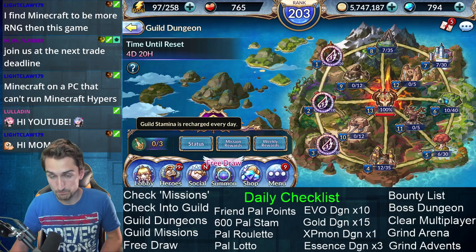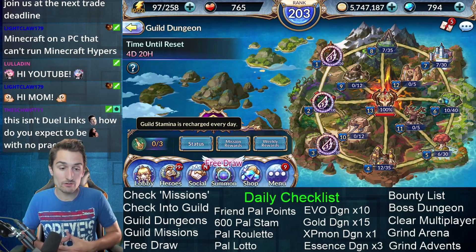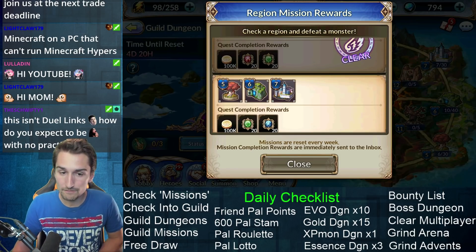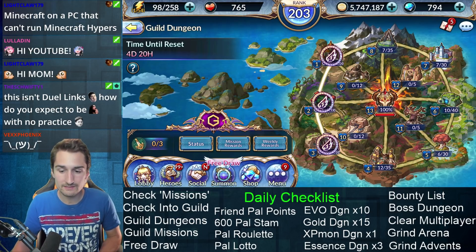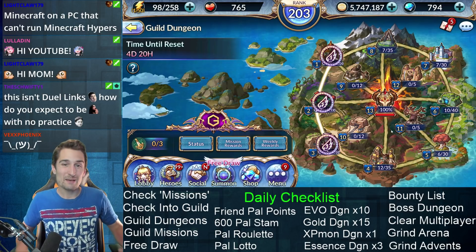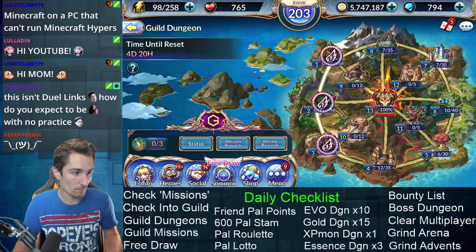The best strategy is to clear the stages that work together to get you mission rewards. You can check the mission rewards — if you complete stages five, six and seven, you're going to get a reward. Right now we're working on clearing five, six and seven because we've already cleared one, two and three. If you focus in, you can help get your guild more rewards.